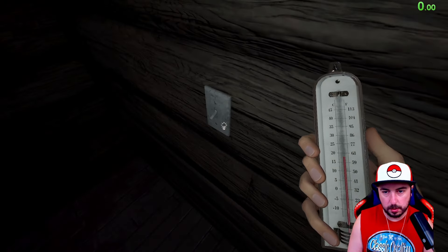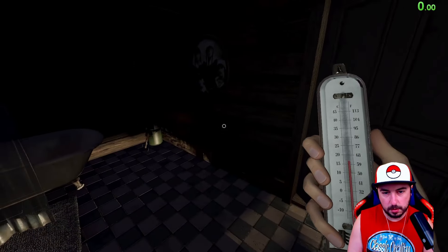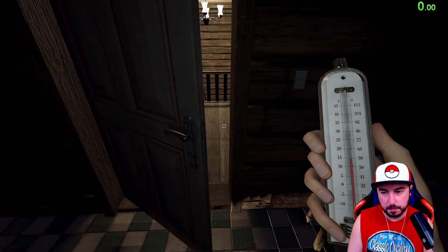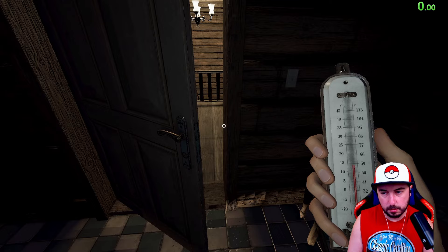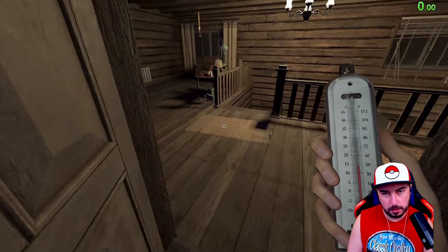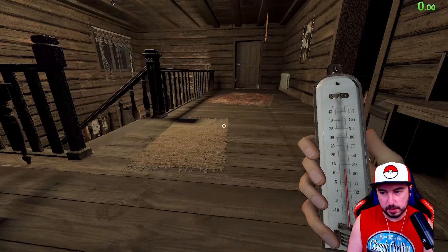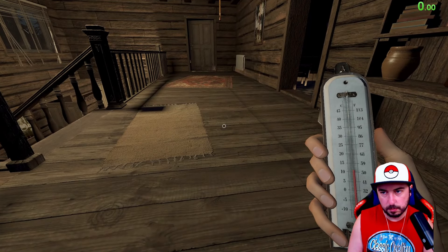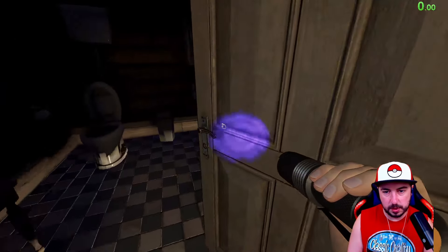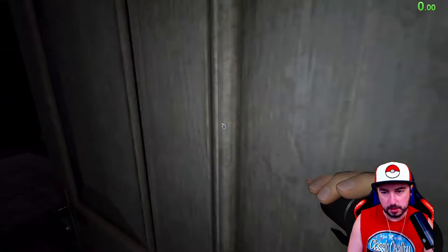Let's turn this light on. Is it going to be in the hallway? We are seeing a pretty steep temperature drop. Do we see our breath? Yeah, I do see a turned over plate. That's the ghost room. We can see our breath here now. Do we see any UV? Chances are high we might not.